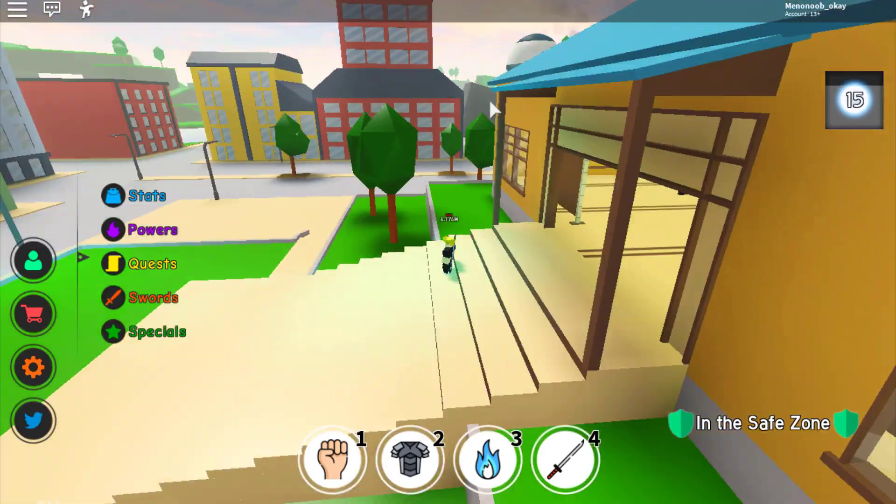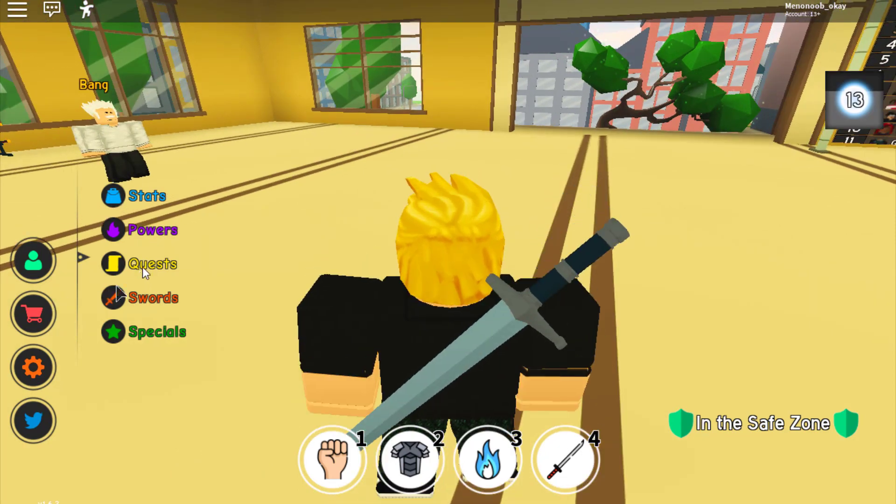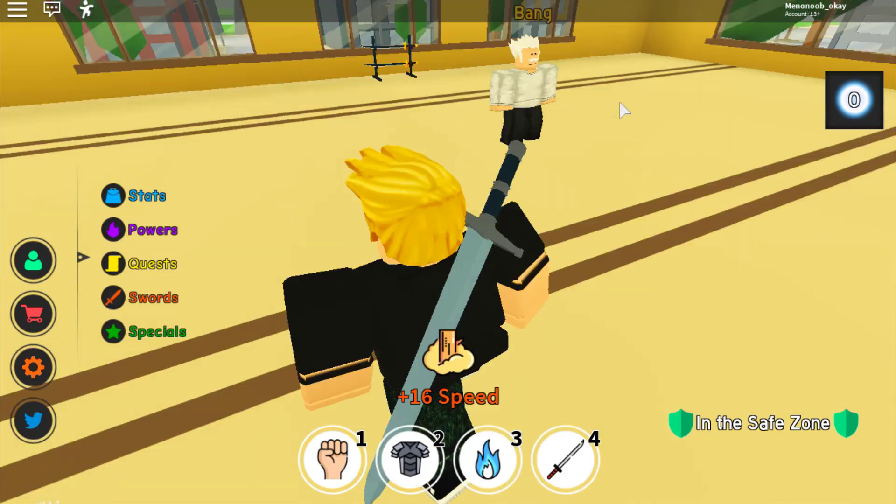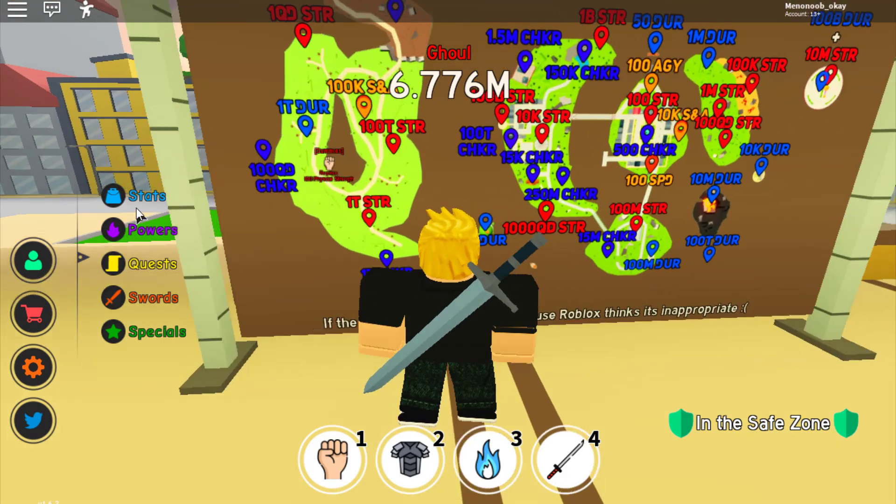Calm down! So let's look at the next quest — gain 100 million physical strength for 2.5k yen and the United States of Smash power. Yes — 100 million — let's get it!